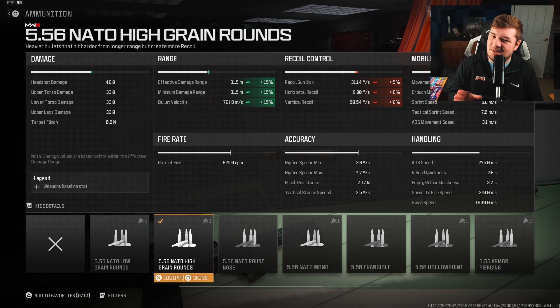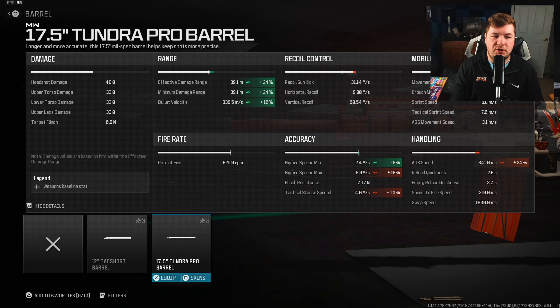For ammunition, I'm going with the high grain rounds to increase bullet velocity and damage range by 15% across the board. The barrel on this weapon will increase the damage range more, but the sacrifices are quite extreme. I just want you guys to consider we have a pretty fast aim down sights speed at 275 milliseconds.